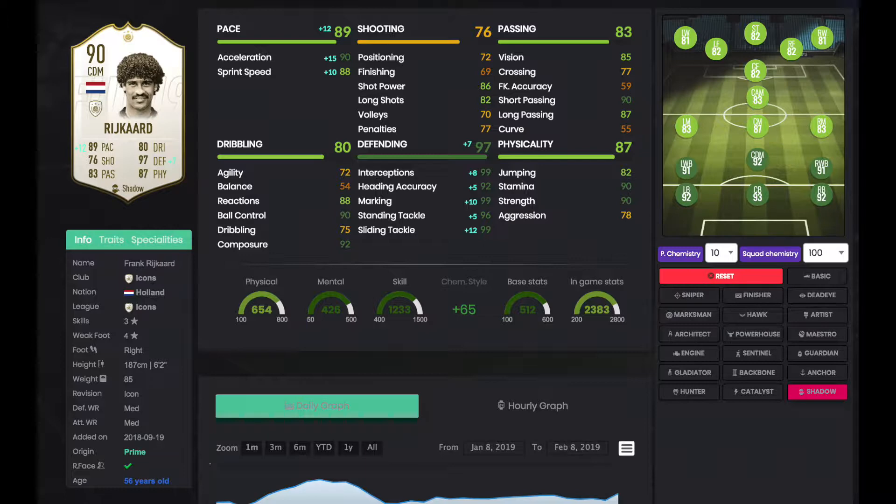He's got 82 jumping at 6-foot-2 with 92 header accuracy, so he's going to win everything in the air. He's got 90 stamina to run all game, 90 strength, and 78 aggression which is on the low side — however he's strong, so that kind of cancels out. Three-star skills — you don't really want to skill with him — but four-star weak foot, which is fantastic. Medium/medium work rates; I wish it was medium/high, but it's not.